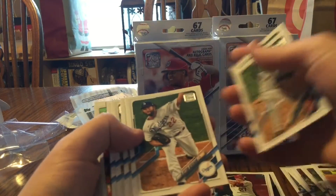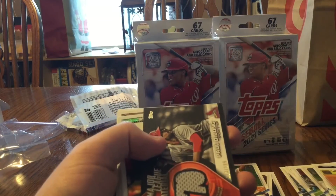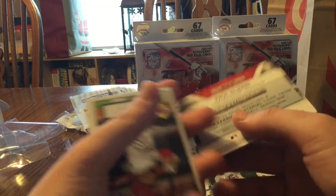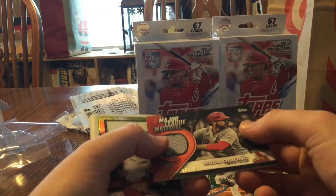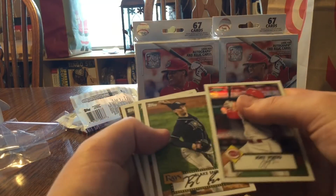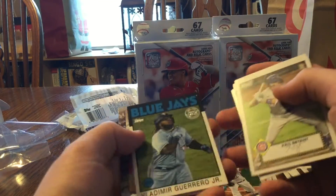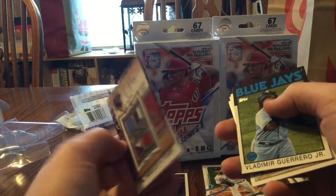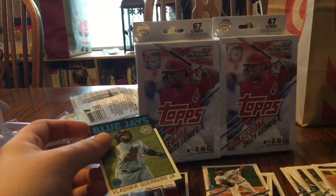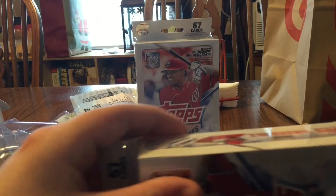A lot of players are still off to a really slow start on the year, just not doing very well. Clayton Kershaw again. And look at that — we got a relic of Paul DeJong, a player-worn jersey card out of 198, the black parallel. Not the greatest player, but it's okay. Joey Votto, Topps Chrome Redux. Kershaw. Vlad Jr. — unfortunately that's not real; that would be sick if it was real. Bryce Harper — an auto relic. So a jersey card's nice, but not the greatest player.